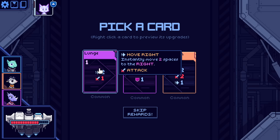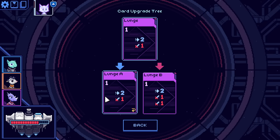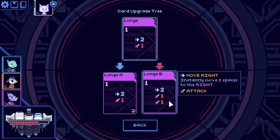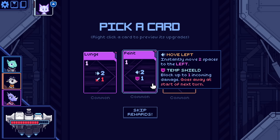There's another copy of Lunge, and I'll take this opportunity to demonstrate the upgrade system. This upgrade system is similar to something like Griflunds — there's a two-prong upgrade tree. You can upgrade to Lunge A or Lunge B and they are different. Lunge A has the ability to be flipped, giving you the ability to change the move-right-twice into a move-left-twice should you want to. Or you can do one more damage. We've also got the Reverse Lunge effectively — Feint moves left two spaces and then adds a temporary shield.